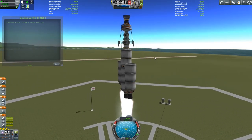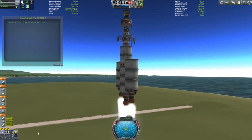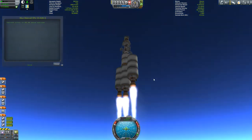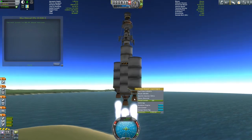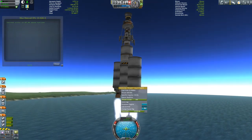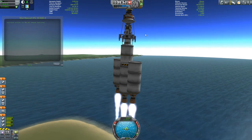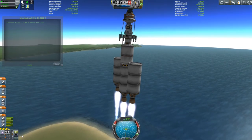You'll notice quite a bit of vibration has picked up — you can see that with the pitch, yaw and roll controls down here — and that's because the gimballing on these engines is way too powerful for our needs. So let's just lock down the gimbal and let our control wheels do their stuff. You can see it's much, much smoother now.